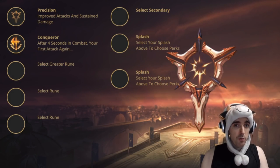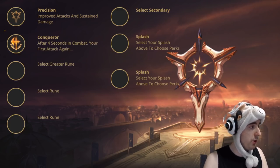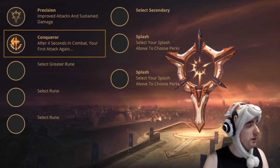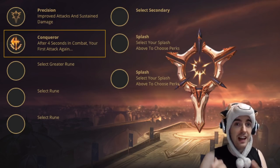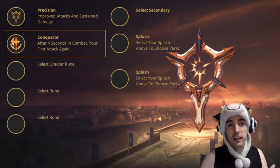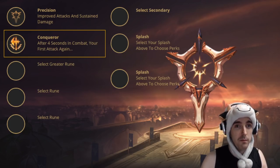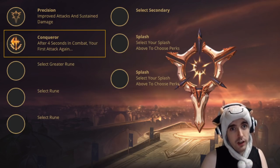When it comes to runes, Master Yi still uses Precision as his primary rune. My current favorite is Conqueror. The reason I like Conqueror so much is because it allows me to split push, stack Rageblade, and get stacks of Conqueror as well. It's a really great combo that allows you to 1v1 everybody. If you don't bring Conqueror, it weakens your 1v1 potential quite a bit, and tanks also give you problems.